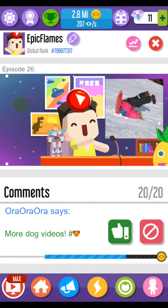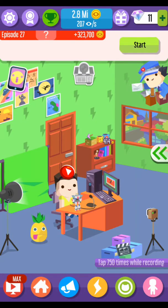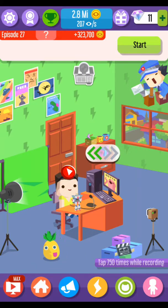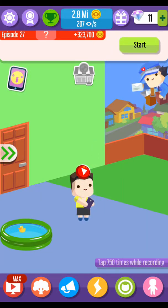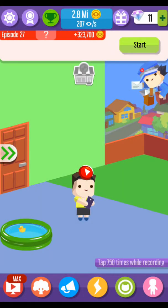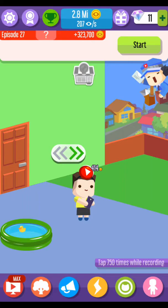They make random backgrounds. I also managed to unlock outside too. I gave it a little ducky pond. And I guess that's all of my new stuff in Vlogger Go Viral.